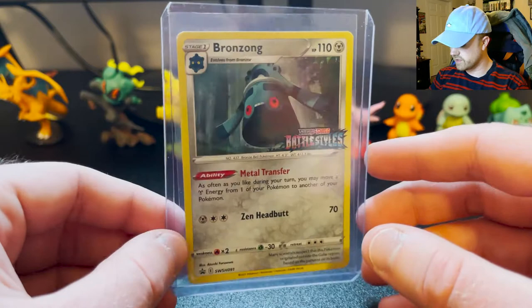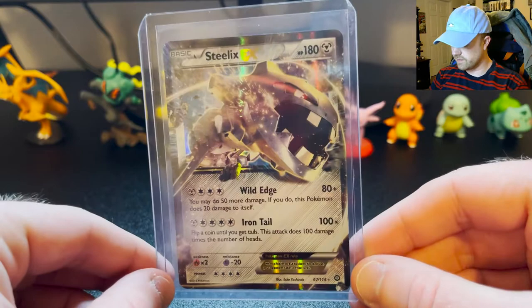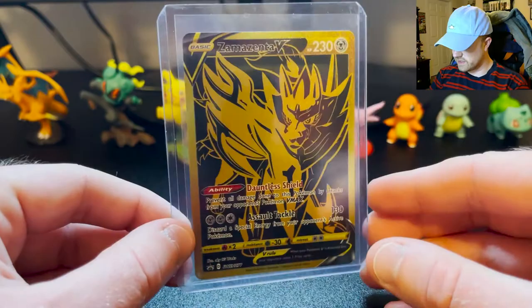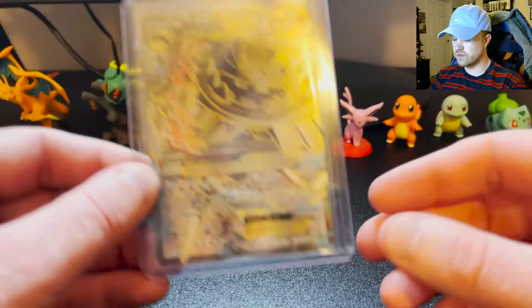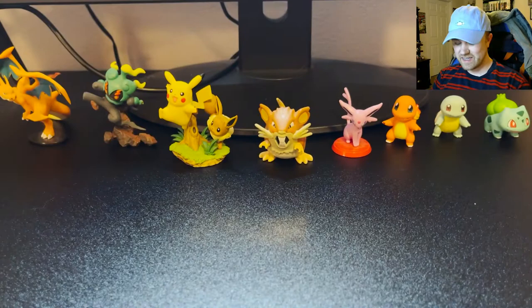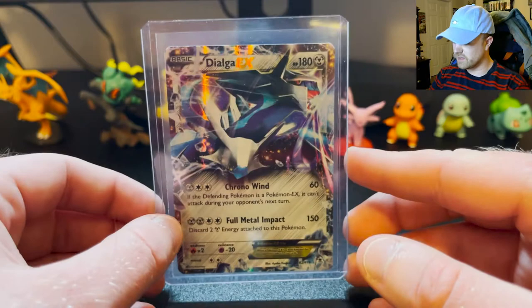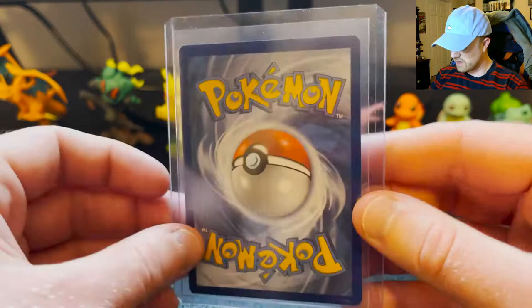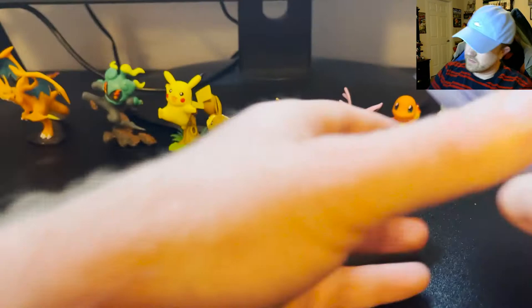Then of course the Battle Styles promo Bronzong from the Build and Battle pre-release box. I'll be hoping to get my hands on the Chilling Reigns pre-release box. Steelix EX that I pulled recently from Steam Siege. And then my Zamazenta V golden black card that I got from the ETB opening I recently did — I hope they do more black and gold cards. Then there's my Shiny Mega Steelix EX from Steam Siege — I got this after I said so many bad things about poor Steam Siege. Also Dialga EX from one of the millions of tins I bought, and the Jirachi EX.